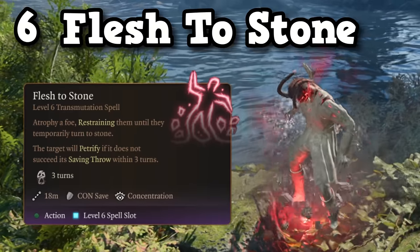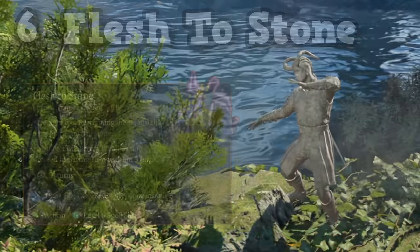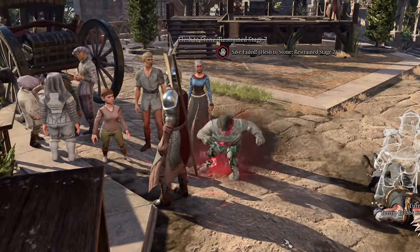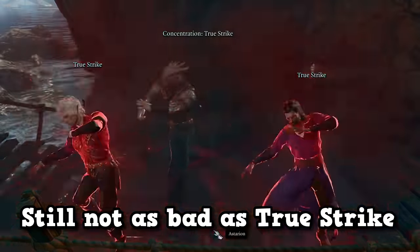At number 6 is Flesh to Stone, which allows you to consume a level 6 spell slot to attempt to turn your target permanently into stone. The spell requires the target to fail 4 constitution saving throws in a row, but if it succeeds, they will be petrified. In my opinion, it's one of the coolest spells in the game while simultaneously being one of the worst spells in the game.